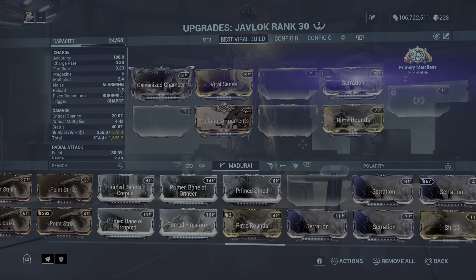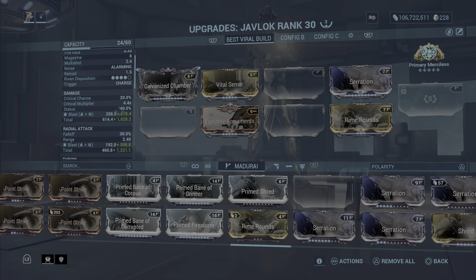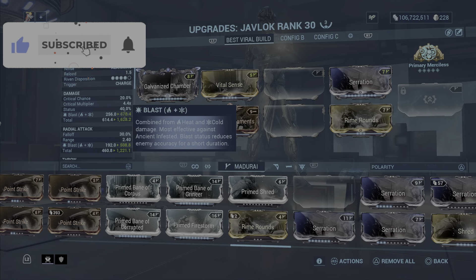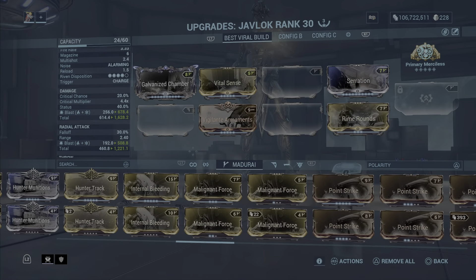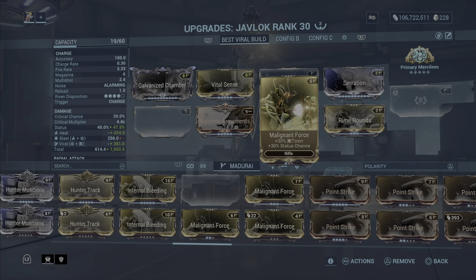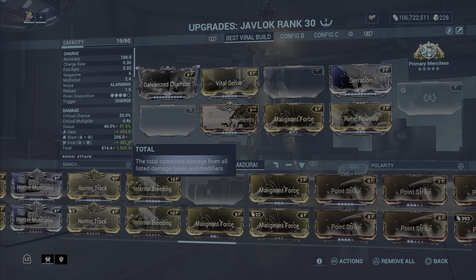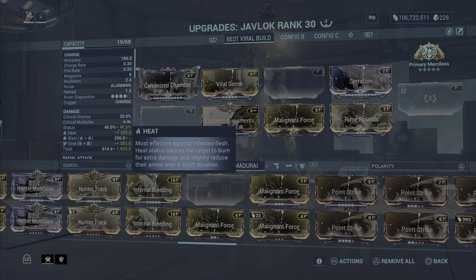This is our build setup. The next mods I'm using are Serration to increase damage — we have more blast damage now because this is a viral build. I'm using level one Militant Force, not maxed, which brings down my viral damage proccing.